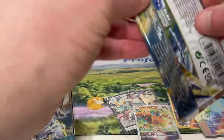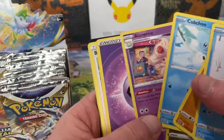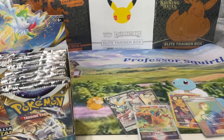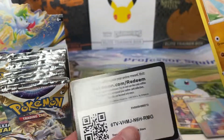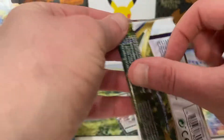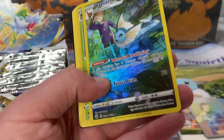There's going to be a lot of code cards knocking around, that's for sure. Garchomp, Alcremie, Barry — there's a full art Cynthia in here as well. I think the most expensive full art trainers are Marnie's Pride, from what I know. Freshwater, Muk, another Kindler.